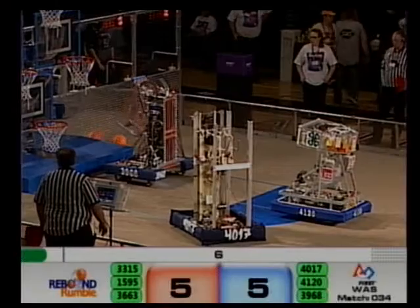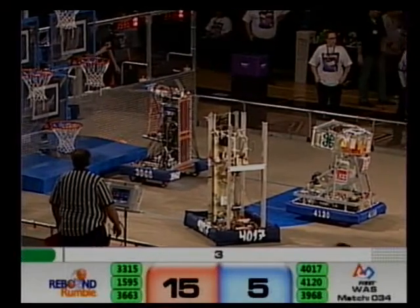Higher Voltage, 3968, clearing out the basketballs from their inventory, gets them on the board for Blue.